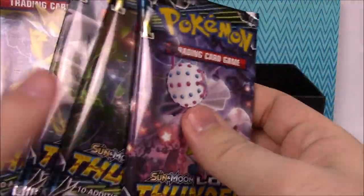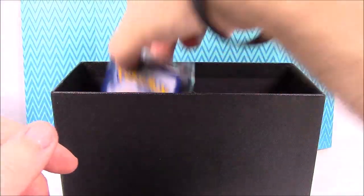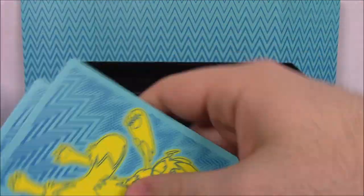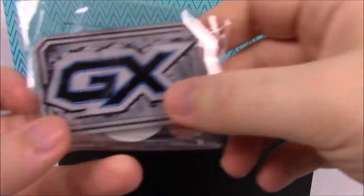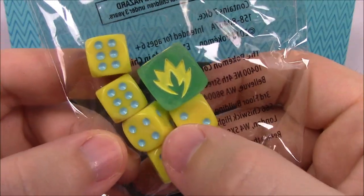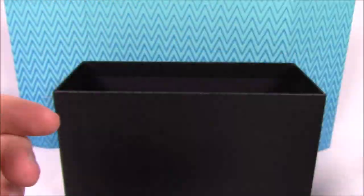Then we've got all of our packs here — I assume this is all of our booster packs — same artwork we just saw on that poster. We've got our sleeves, of course, with the same stuff on it. Oh, there's the code — so if anyone wants the code for that, you can have that. Then we've got our dividers for the box with Zeraora on it, energy cards, then we've got our damage coins and GX card — I like the blue on the GX there. Then we've got the dice, which looks really cool — the yellow with the blue inside, like a weird bluish-green color with yellow spots in it. That looks really nice.